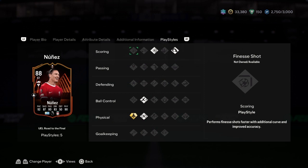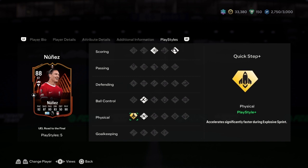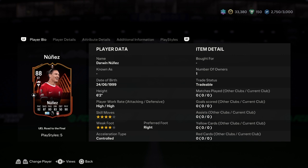He has five play styles: power shot, power header, rapid, relentless, and quick step — accelerates significantly faster during explosive straight sprints. Him and Rafael Leal have a similar kind of play style. He's four star, four star, high-high work rate, six-two.